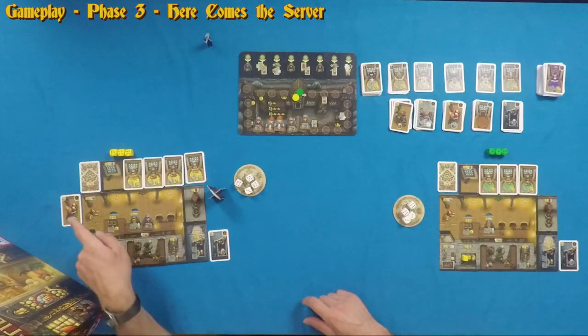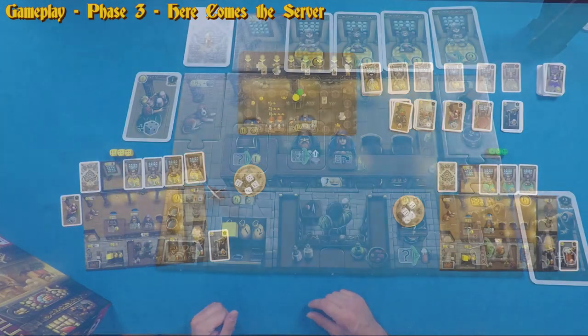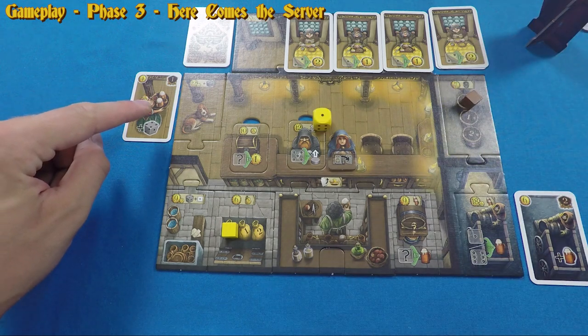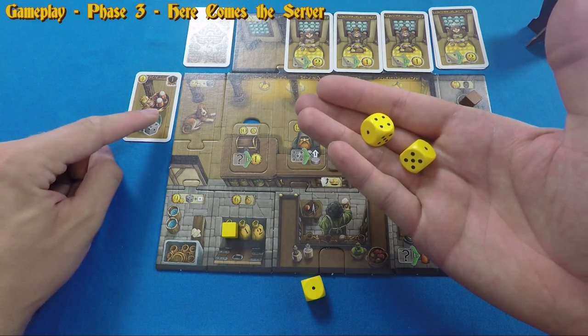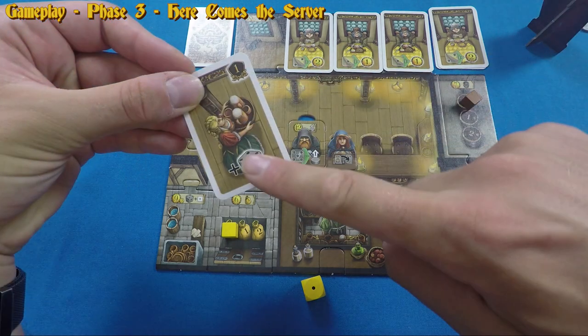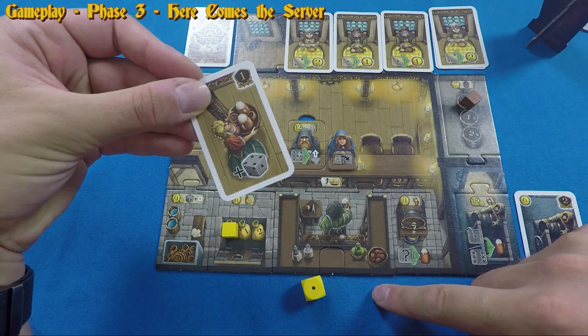Phase three, 'Here Comes the Server': count how many server cards you have and roll that many of your player-colored dice, placing them below your player board. You can roll a maximum of three dice this way no matter how many servers you have. This phase is done simultaneously by all players.